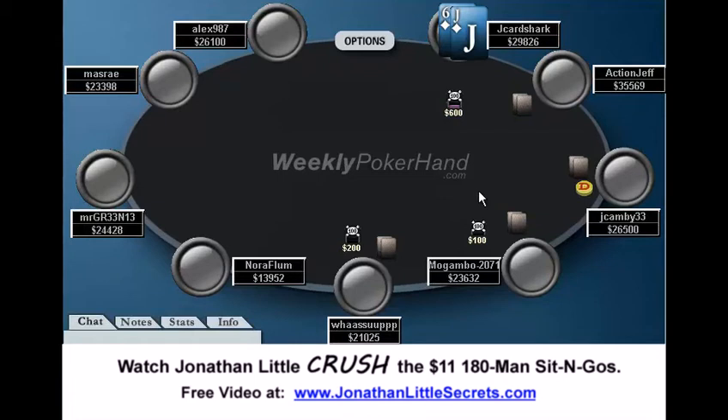Right here I open with jack-six suited from the hijack seat. At a tough table, I think it's fine to just fold this hand. If your table is overly soft and you expect your opponents to play very straightforward against you, there is nothing at all wrong with playing the hand. Might as well open it up — it's never too bad to get in there and create an aggressive image. I like to open it up to 600, which is pretty much the mandatory raise size with these very deep stacks.